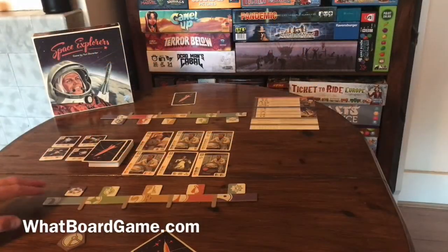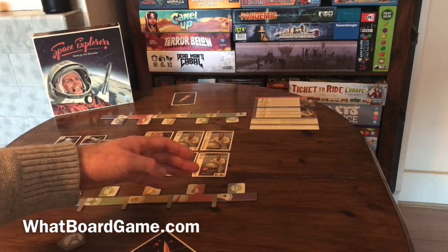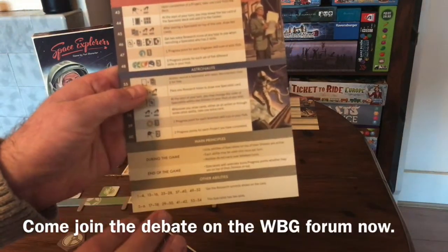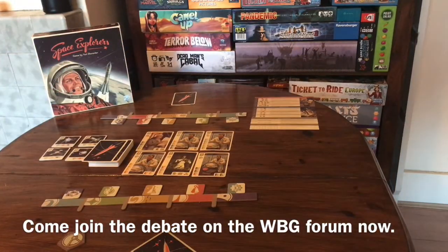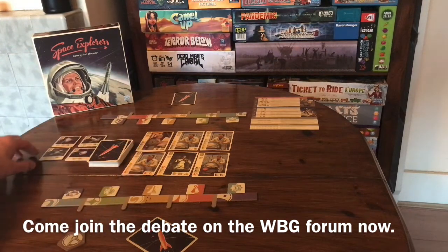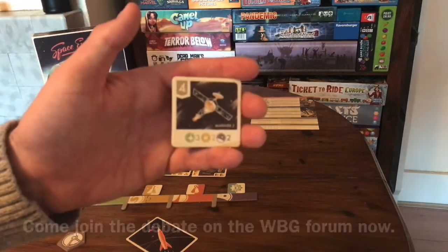Setup of the game is simple. Each player receives a research and development hub where you place your cards later. You get 5 resources, one of each type, and a player reference sheet which is very useful for your first few games to understand what the icons mean on each of the cards, the main principles of the game and other abilities that the cards give you once you have them. You then deal 6 cards face up in the centre, 1 blind to each player and leave the rest shuffled in the middle.